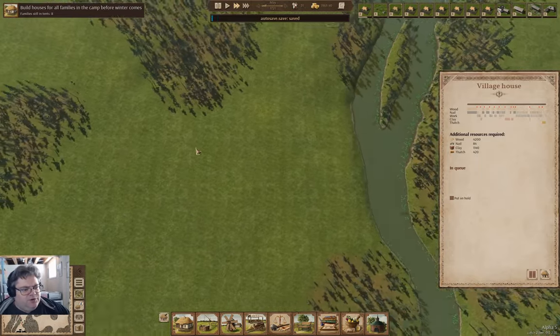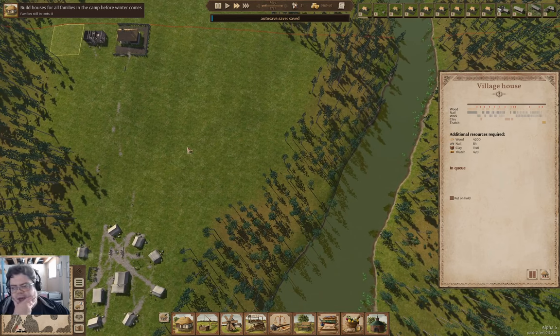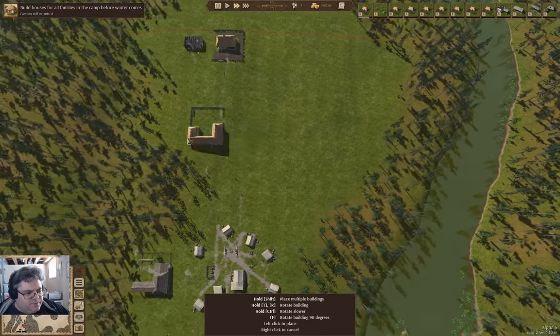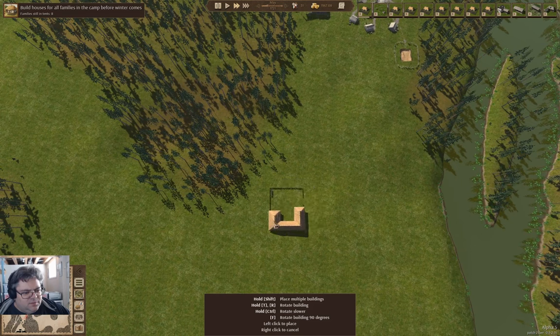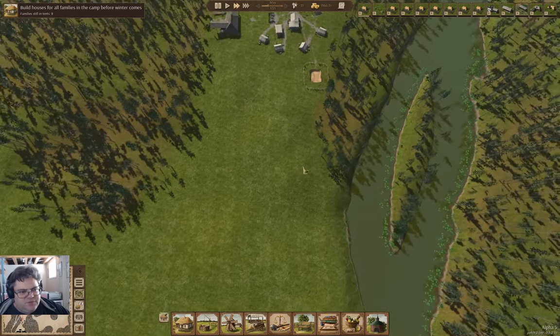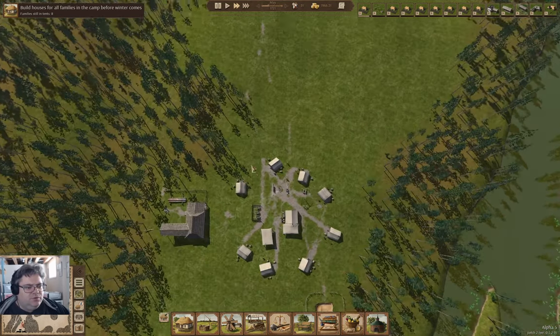I'm also pondering whether I want to get a farm built early. I think I probably do. I'm going to start out with a farm building. Where do I want to do the farming? I think I want to put the initial farm over here. This needs thatch and a whole bunch of other stuff, so it has to be built after the Thatcher's hut and everything.